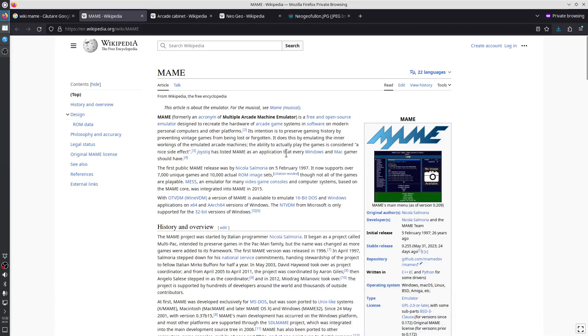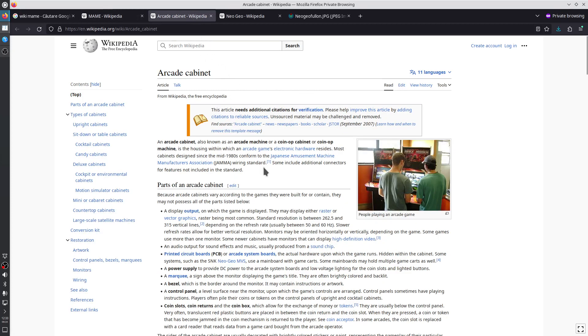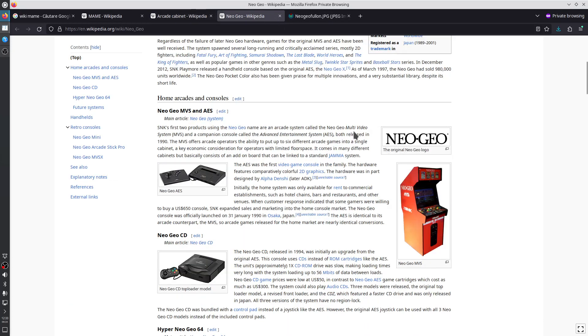Hello, today we are going to talk about the software named MAME — M-A-M-E, all uppercase — which is formerly an acronym for Multiple Arcade Machine Emulator. It is open source software that emulates various machines, among those many types of arcade cabinet machines, such as NeoGeo.